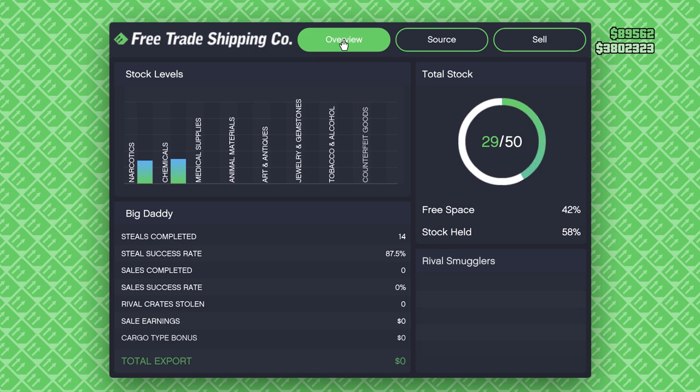Looking at the Overview panel — total stock maxes out at 50 across all types combined. So you could have 30 narcotics, 10 chemicals, and 10 medical supplies and be full. You cannot collect or hold any more after that. Keep this in mind when going for bonuses. You can also see steals completed and other stats, but this page is mostly not useful beyond the total stock panel.